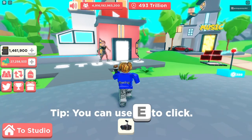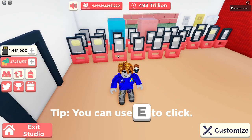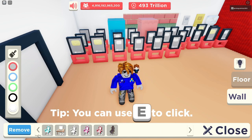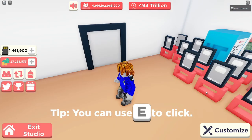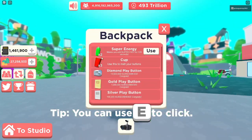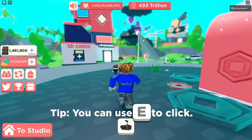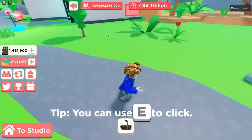First off, what you need is two golden play buttons. We're going to go to Customize and remove these two golden play buttons, because you need two of them. You also need two cups — we have three cups right there. Then we're going to go over here to your dad's house.